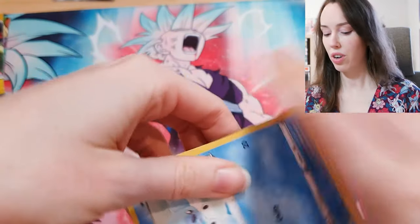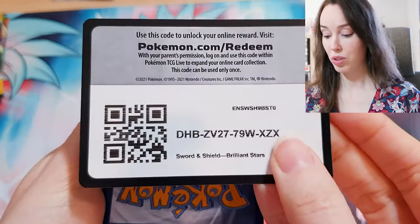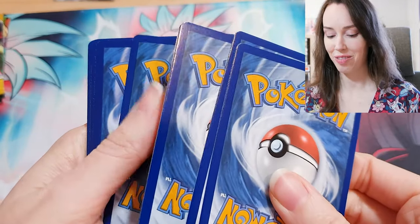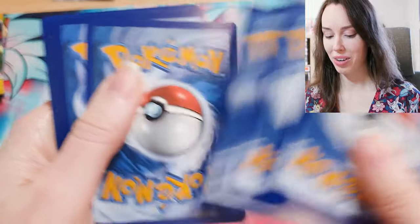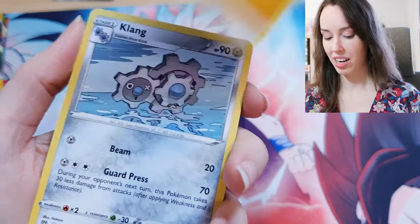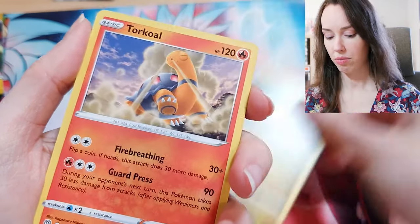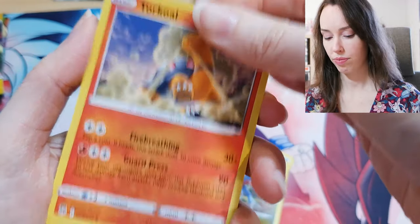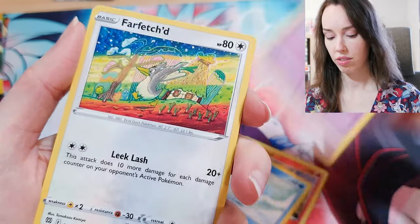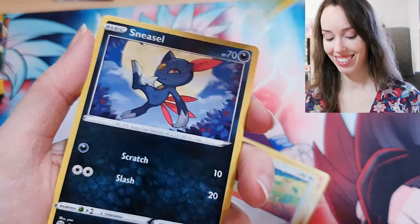If you got something that you really, really wanted to get and you'd just open the moon with it — I would love to hear your awesome pull stories. Alright, we got Lightning Energy. Clang, Gabite, Torkel, Cubchoo, Duskull, Farfetch'd — that's a cool card. Execute, Sneasel.